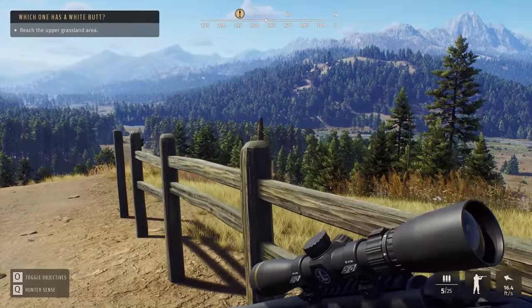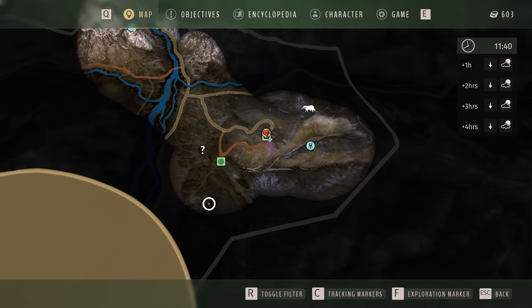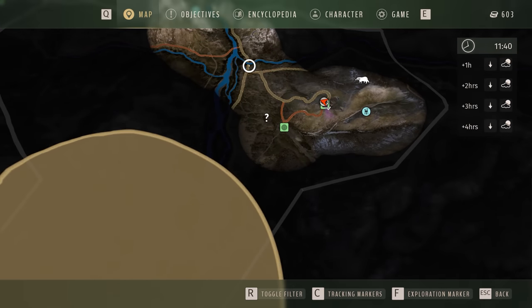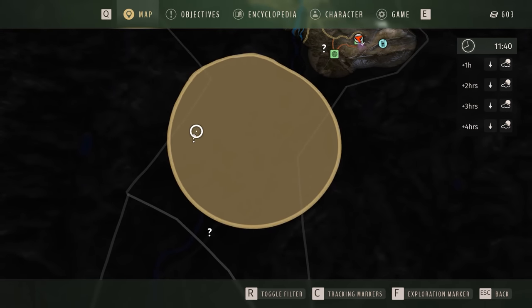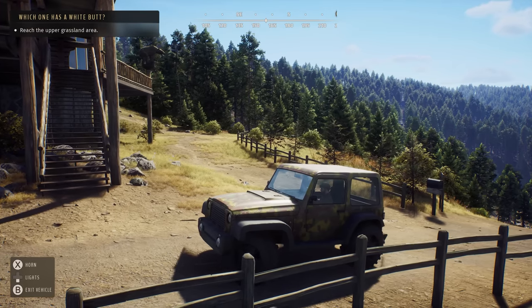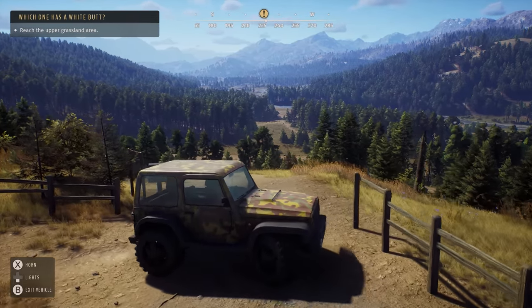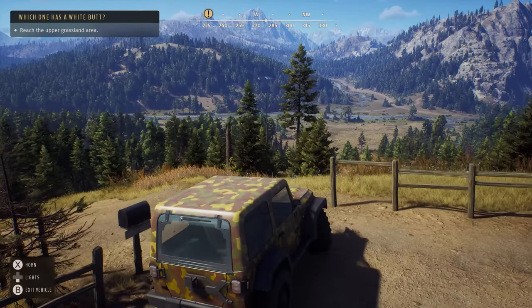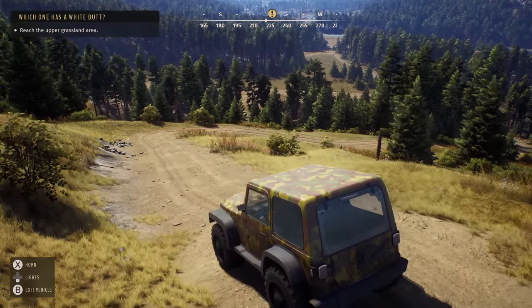Upper grassland area — where's that? Looking on the map it looks like it's down the road to the left. Like we went to that bridge and then make a left and it'll take us down there. We'll get down where these little question marks are. Let's back this thing down the hill. By the way, there's an awesome photo mode in this game and I'm pretty excited to try it out.